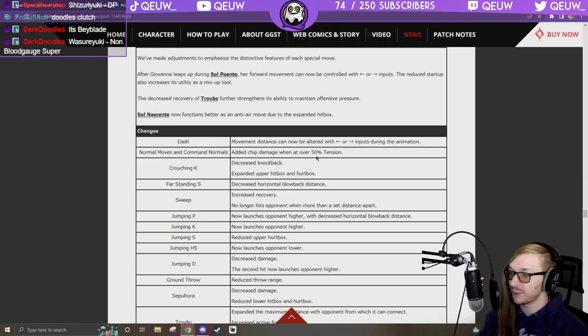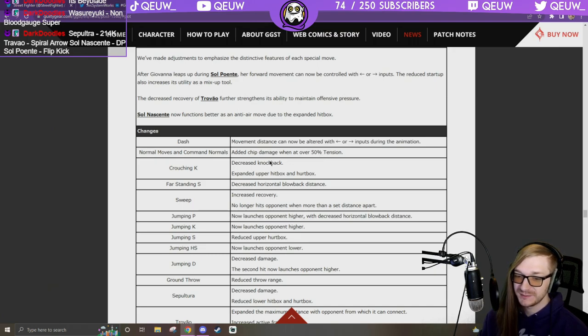Added chip damage when above 50 tension — so she deals chip when she has meter. Sweep: decreased knockback, expanded upper hitbox and hurtbox — she can anti-air with that now. Crouching K cool. Far standing S: decreased horizontal blowback distance on hit — not on block though, which is actually a buff since they can't push block me away.